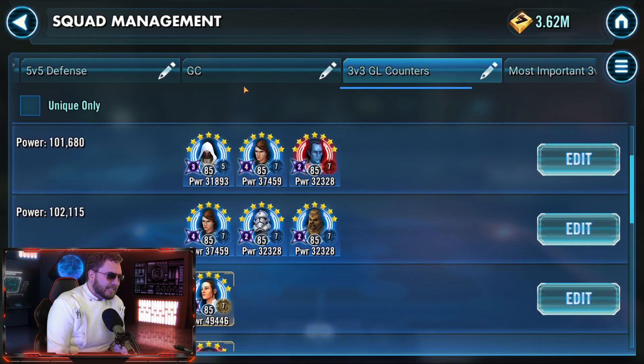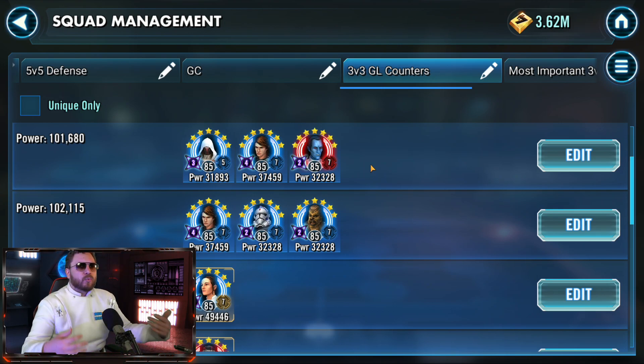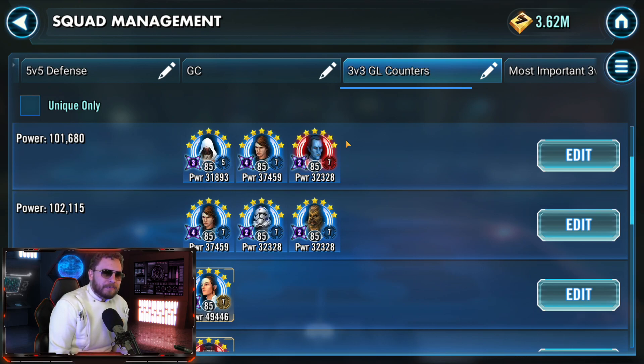The best non-Galactic Legends team to go up against Rey is Jedi Knight Revan, Jedi Knight Skywalker, and Thrawn — it's not gonna be perfect, but it's the next best thing if you can't afford to use Supreme Leader Kylo Ren or Rey. Mark Rey with Jedi Knight Revan, fracture Rey with Thrawn, then let Jedi Knight Skywalker carry the battle. This gets trickier if the Rey team is high damage — like Han and Chewie or Resistance Heroes Brothers. I recommend using this against more defensive-based Rey teams like Rey, L3, and Barriss, since they don't have as much damage to throw your way.